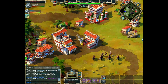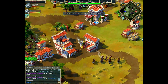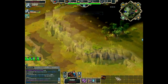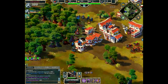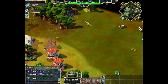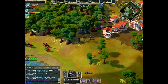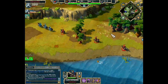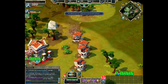Coco now has archers, cavalry, and is building spearmen to counter Edge X's cavalry harassment. Edge X harasses again, this time targeting Coco's villagers — takes out a few but narrowly misses one. More harassment on the bottom of Coco's base. Coco now has enough units to defend against Edge X's harassment.